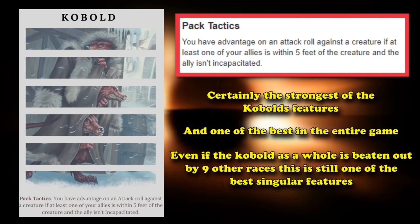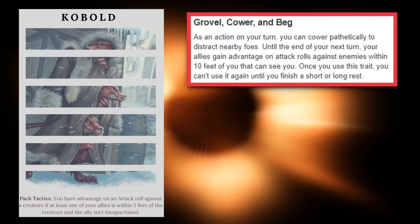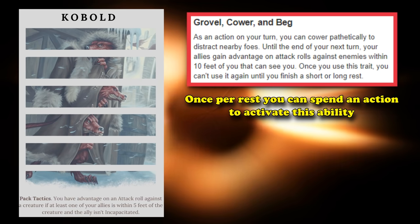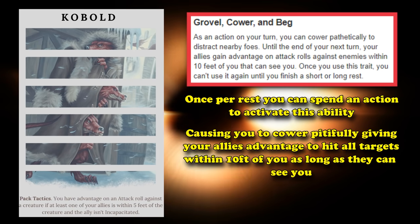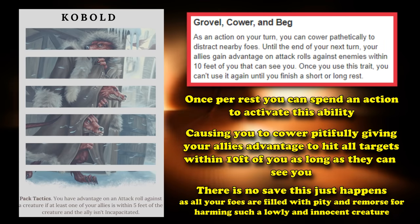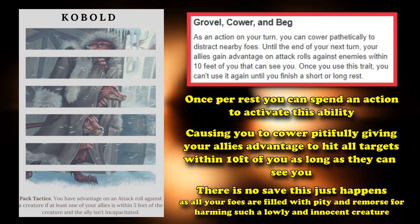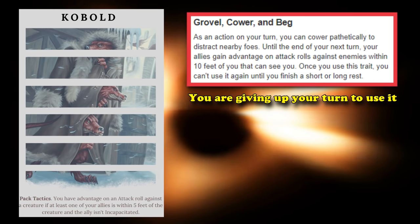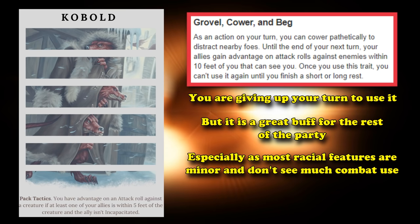Obviously it's not that strong since there are 9 other races above it. The Kobold also has Grovel, Cower, and Beg: once per short or long rest, you use your action to cause your character to pathetically cower and cry, giving your allies advantage on all nearby enemies within 10 feet of you that can see you. There's no saving throw for it, so you can use it on a big bad evil guy and give all your allies advantage on their attacks for a full round, though you do give up your turn. It's a really nice buff for the party, especially from a racial.